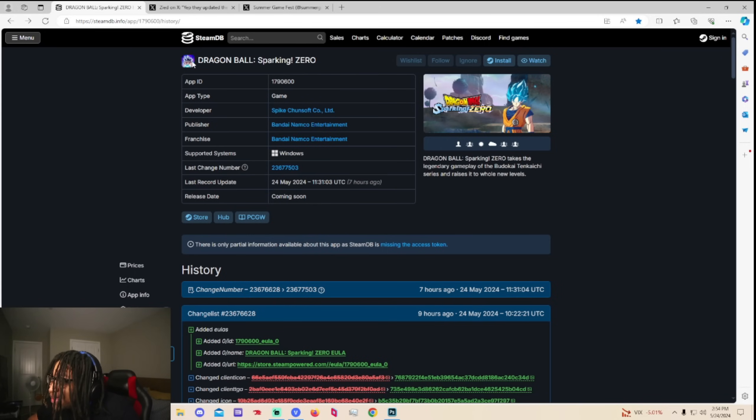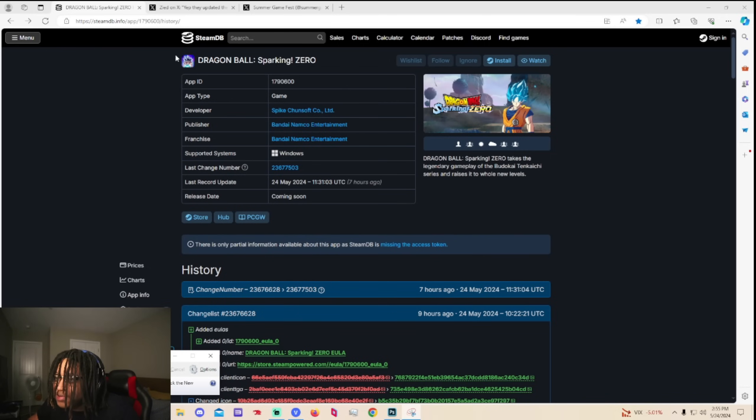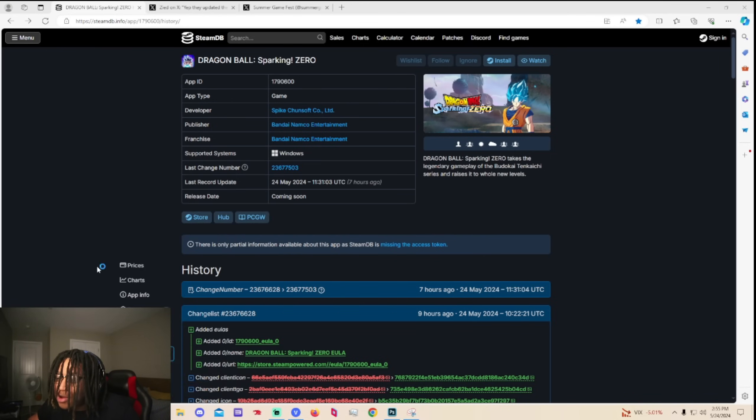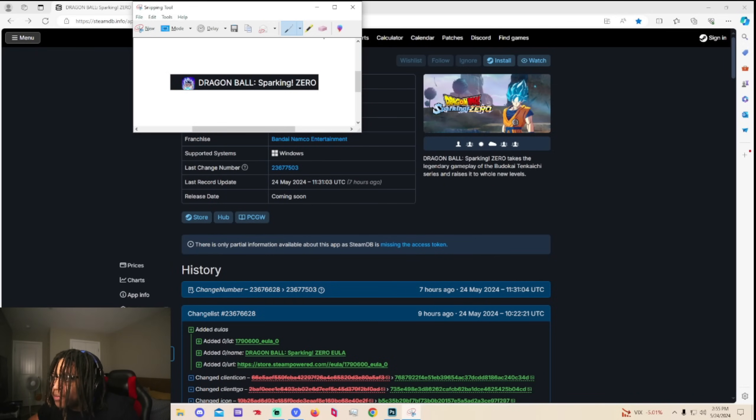They show UI Goku now. Obviously you can see it right here. They added a UI Goku picture — that's crazy how they added it. It's like they role-played right here, but they don't show it in like normal things.